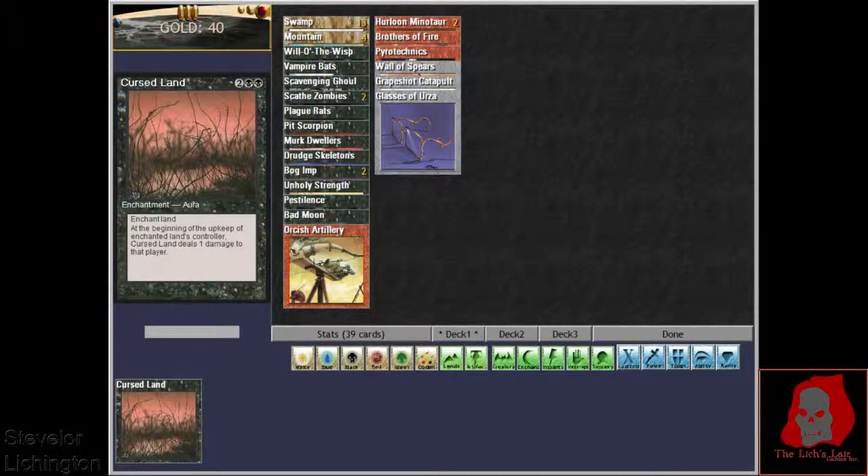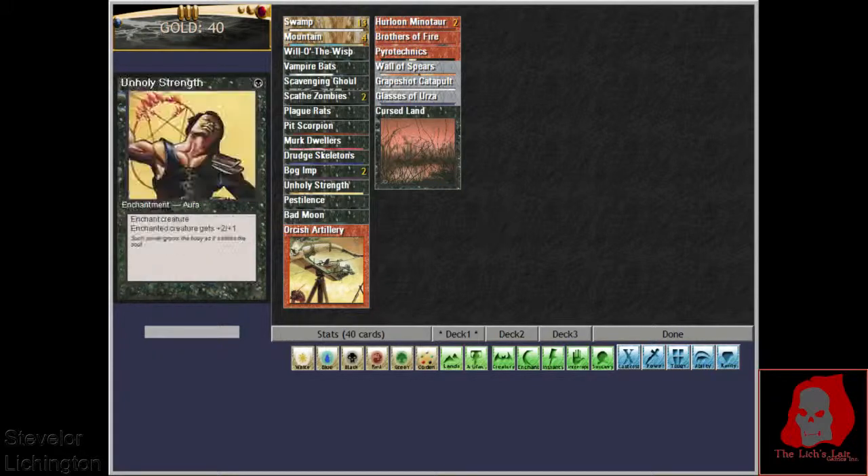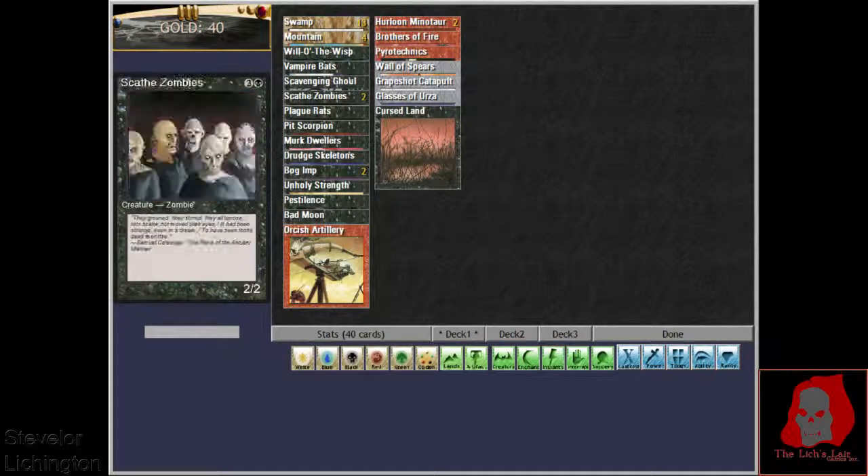We're shaping up pretty close to Monoblack here, which is exactly what we're after. Starting to feel a little more confident about it, but we need a few more removal spells that would really push us over the edge.